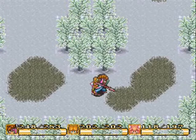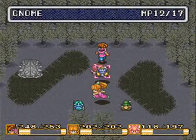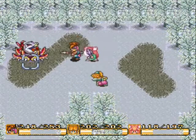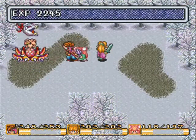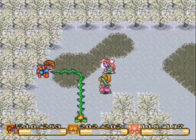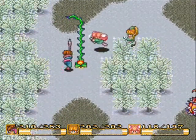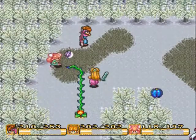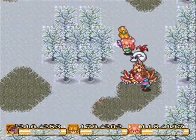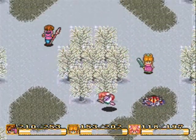Here we have our first palette swap boss — the Boreal Face. Let's use Analyzer on it. It has 1,100 HP and 12 MP, and it's not weak to anything. It has no elemental weakness, so magic won't do a whole lot on it. Might try using spells to see if they do any reasonable damage.